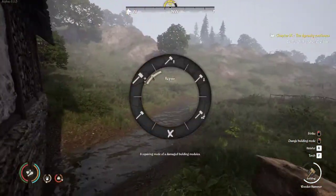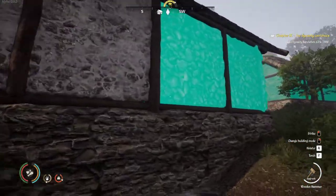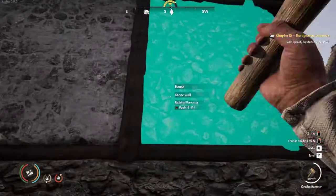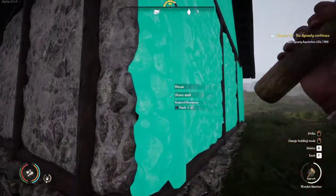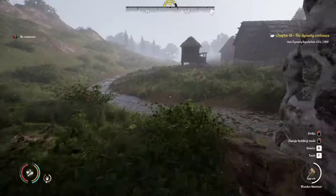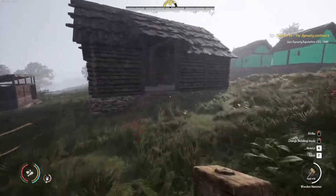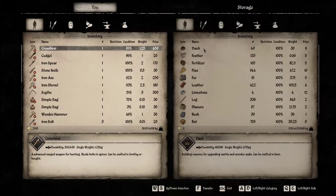This is with stone. We're going to get out the hammer, right-click, and click on upgrade. It will tell you how much daub you need for each piece. I don't think it matters yet, but in the future I believe there will be some math involved that makes buildings last longer and provides better winter protection.